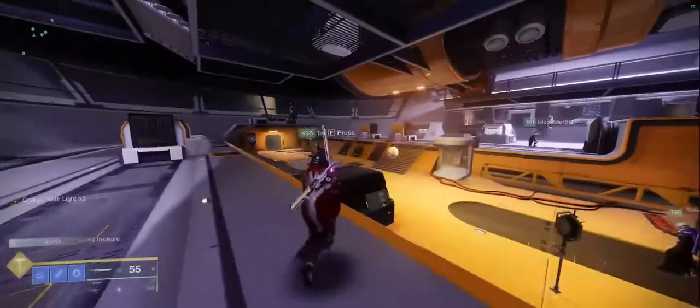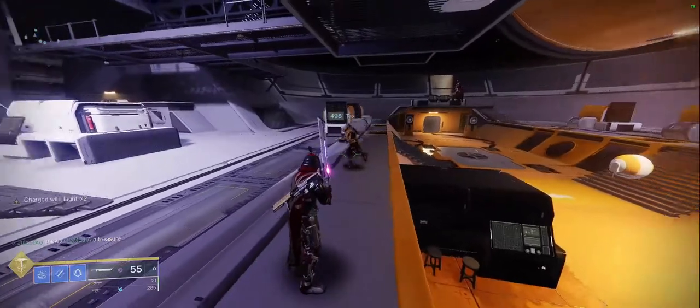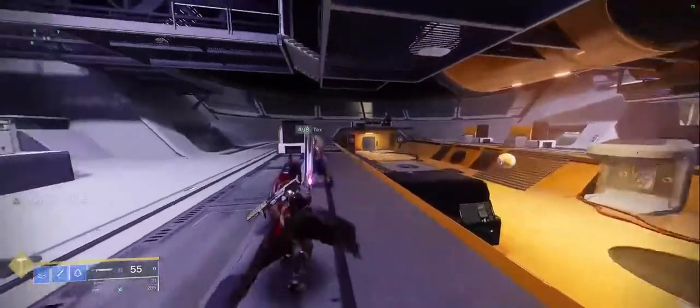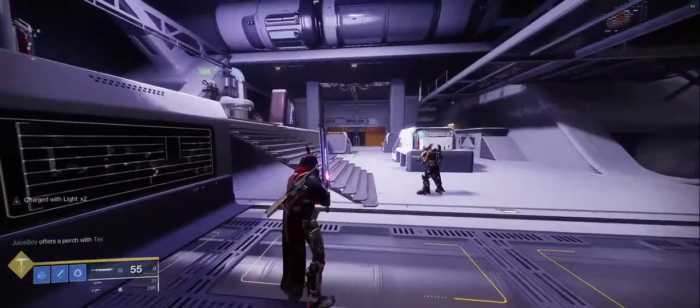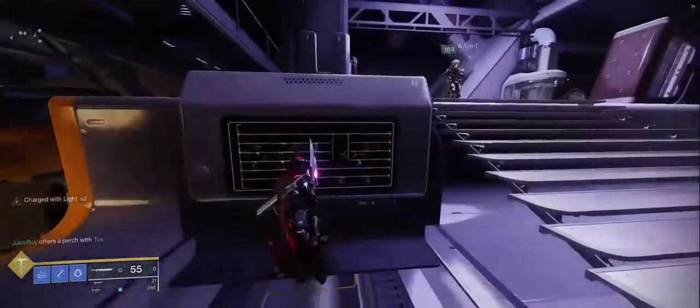Each team is going to start off with a buff. We usually start scanner on the left, suppressor in the middle, and operator on the right. First round, one team member will have it. After that round, we'll pass it to your team member. So if I've got scanner first, Taint, you'll have scanner second.